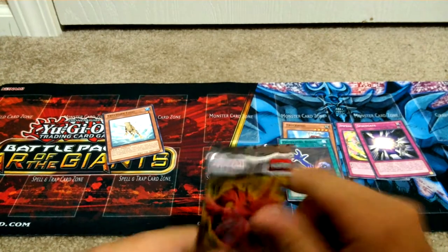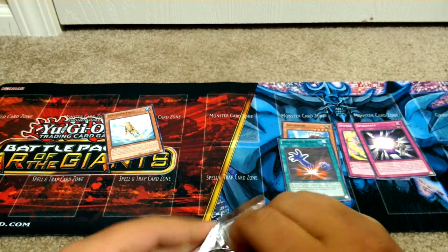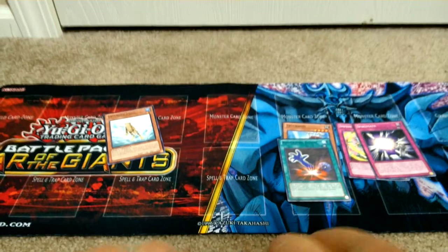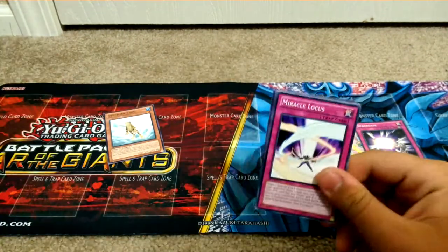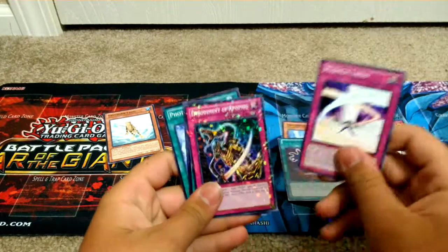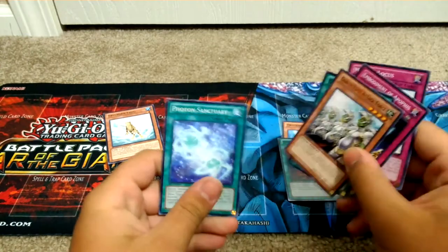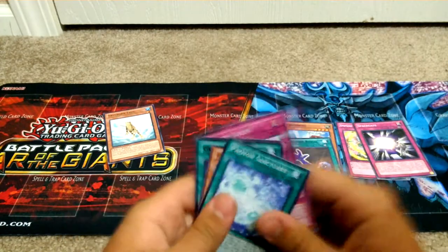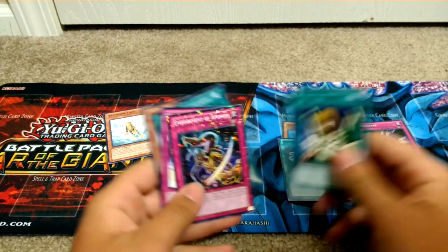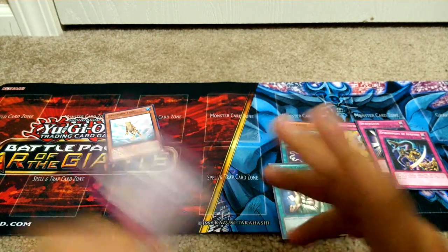Now the Slifer. They really glued this stuff together. Miracle Reload, Graceful Charity. It's Land of the Band cards — Photon Sanctuary, Goblin Elite Attack Force. That's like my second band card. And three Star Foil Traps.